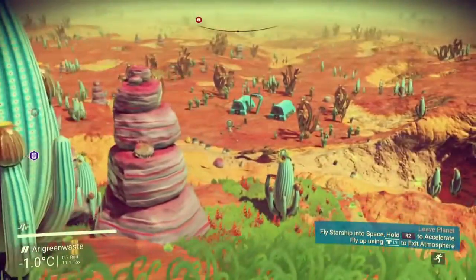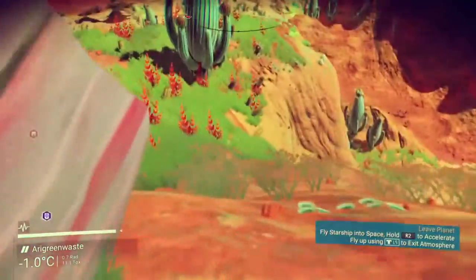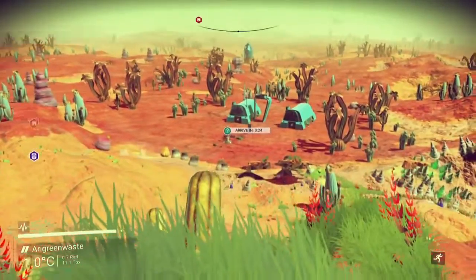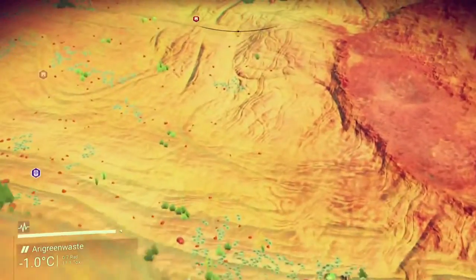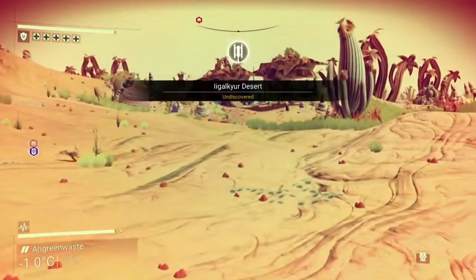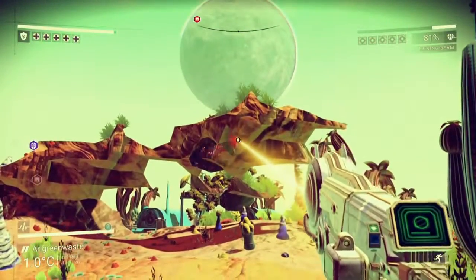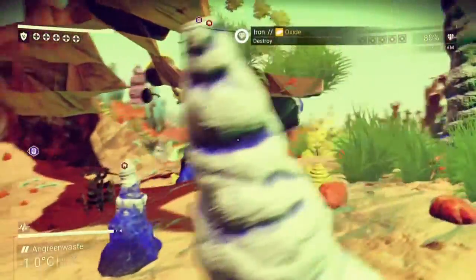Aha, look there — we actually seen this base before, we turned it off yesterday. We flew over the top of it because I wasn't sure if it would have anything. But while we're here we might as well explore it. Eager like a desert. Oh, what's this? Nothing. That is a fucked up rock formation.